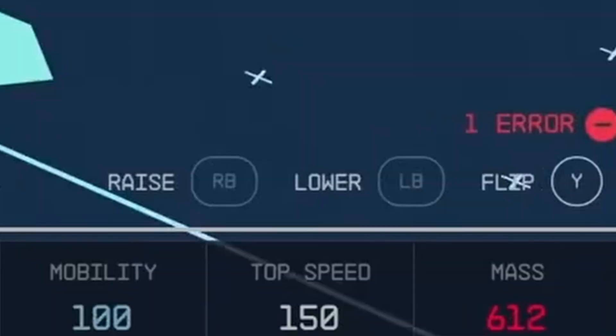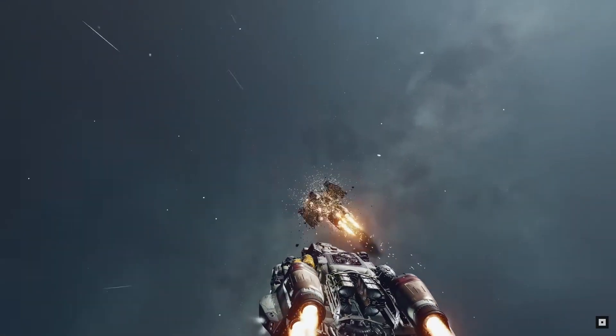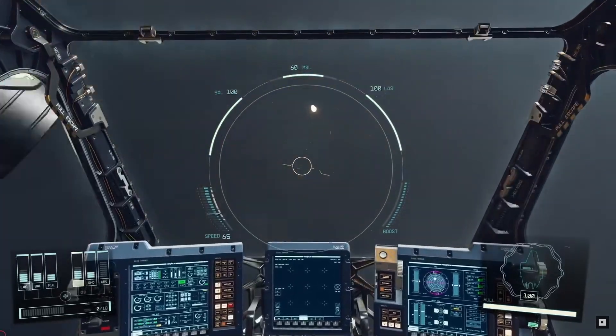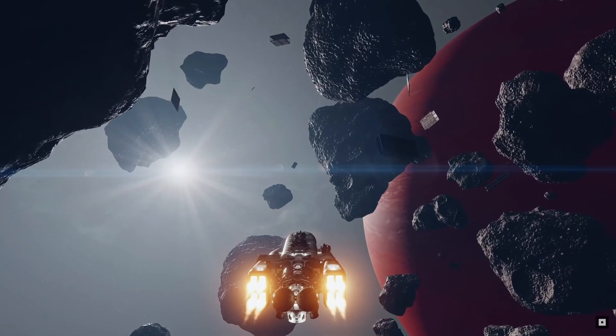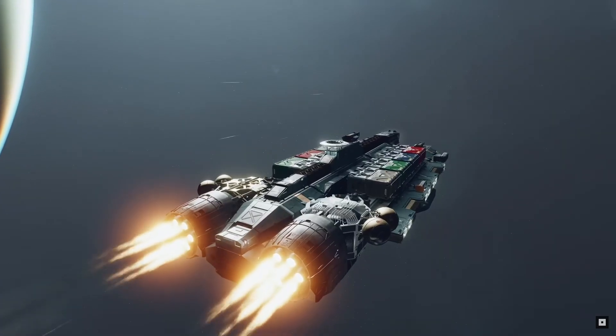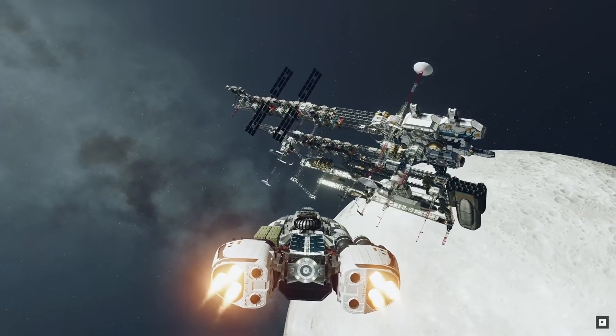Mass is the final stat on this bar. I'm not 100% sure what this stat will exactly do; however, I can see needing to balance out engine power and mass to keep your ship from having a slow speed and low mobility. This goes back to my point of a large cargo ship being slower as it has more mass. However, if you have the credits, then upgrading your engines in this scenario would not be a bad idea.